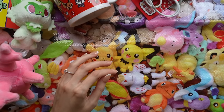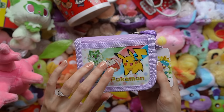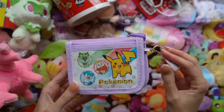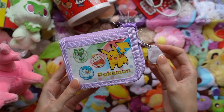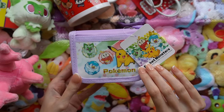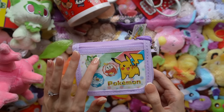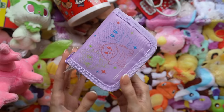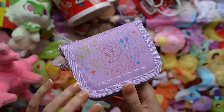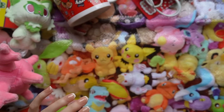The next thing is a little wallet or purse — it's somewhere in between. This is not for me, it's for a young relative of mine. She's a big Pokemon fan so this would be perfect. It has the three starters on it, and then on the back you can see the three starters again. I'm hoping she likes this — it's just a little thing but it's really cute.